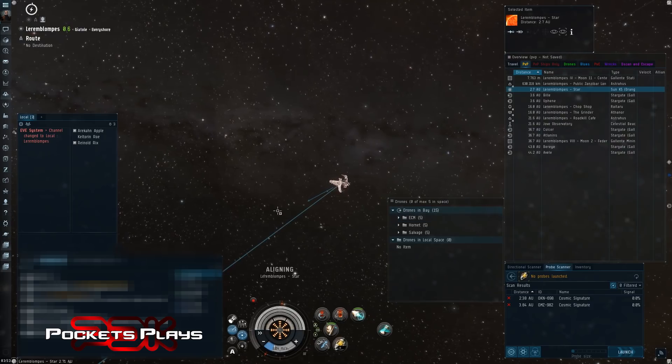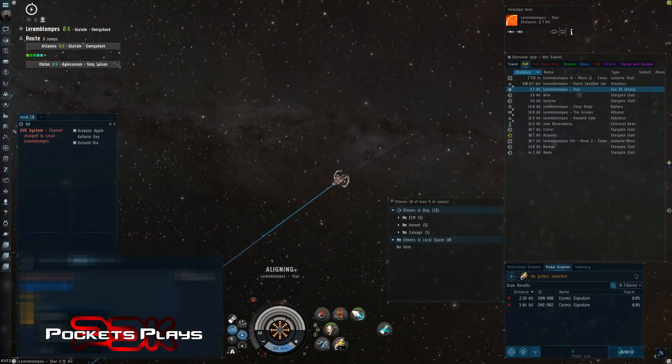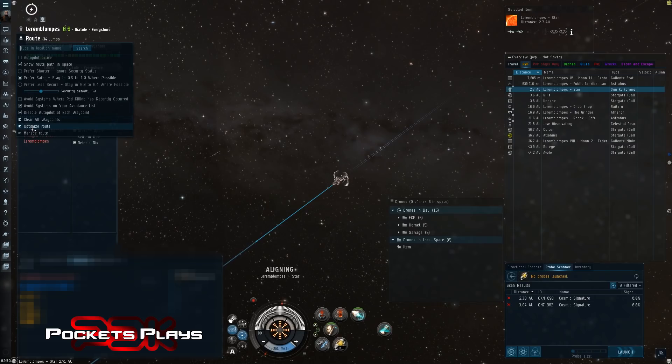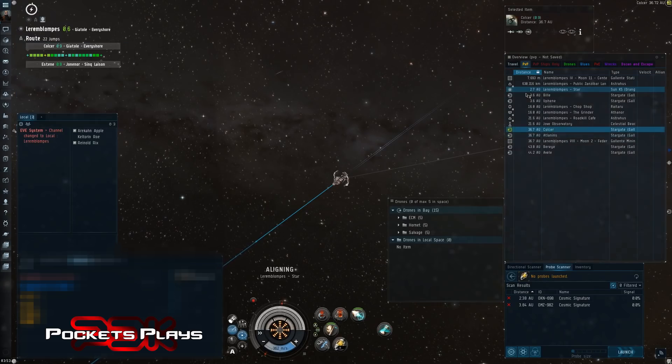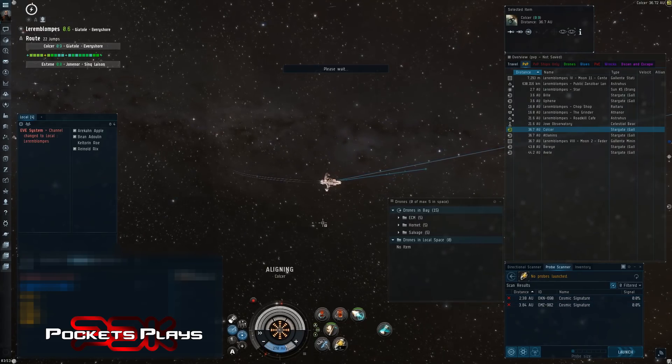We're flying away from the station. Let's first set up our path — get all the waypoints in, optimize route, and go. We'll align to the gate we want. We're going to scan these two cosmic signatures in the system — you can't warp to them until you've scanned them down.